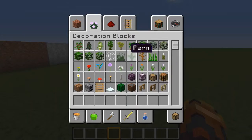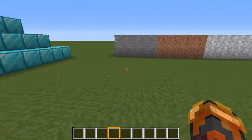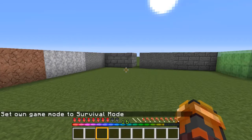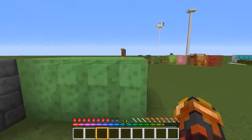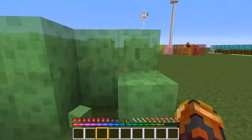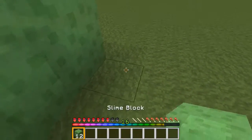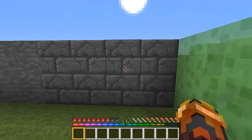If you know about instamine, it is something. You can instamine blocks like slime blocks — you punch them and they disappear. That's what instamine is. I'm sure most of you knew what that was, but I was just here to reintegrate.